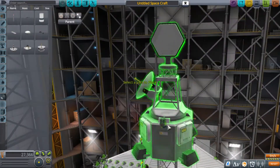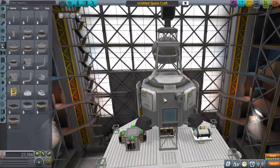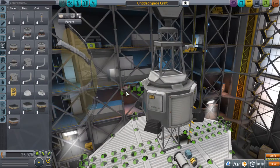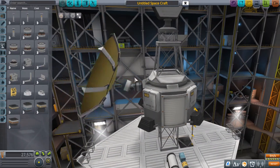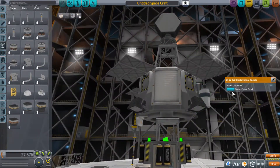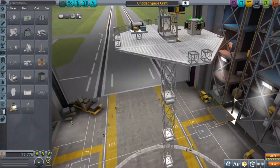I'd seen some other YouTube videos using EVA construction where they basically build a vehicle with docking ports and use EVA construction basically as an anchor, then attach everything else in sub-assemblies — which is totally fine, and I've done that in other missions. But this is one of the first attempts of me using the construction feature, and I really thought it would be fun to just do everything piece by piece, because that opens up so many opportunities.